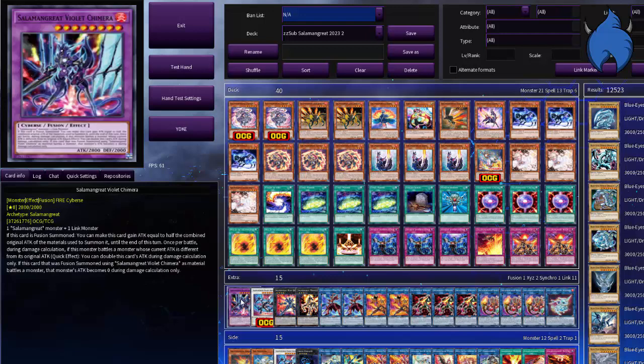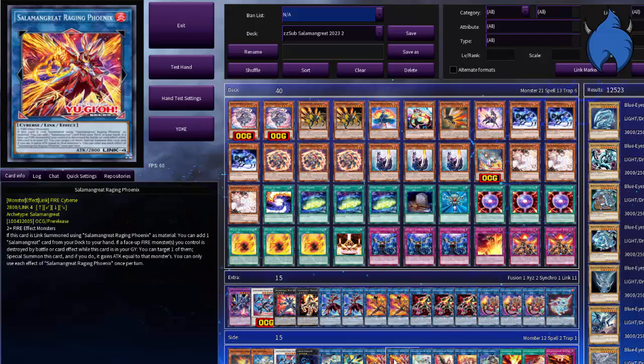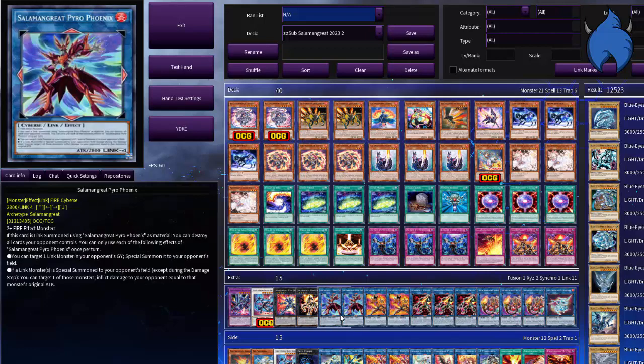The fusion is just fun — I think it's quite great, and it can also be quite generic if you're going against link decks. I kind of prefer the original Pyro Phoenix over the new one, so I'm just keeping that in the deck for now. I may change it later on, but just for now.